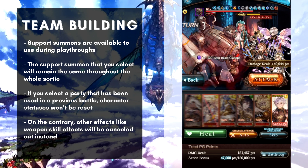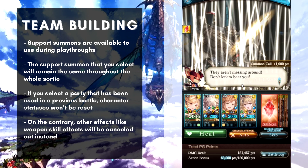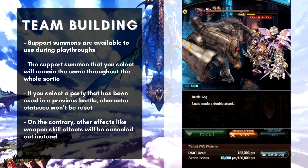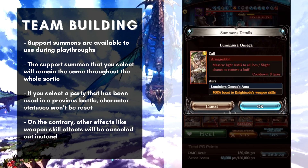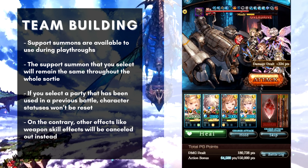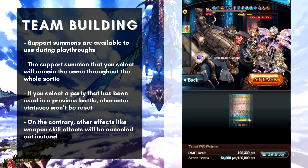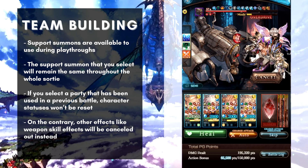Lastly regarding parties, I want to briefly cover party statuses, as they play a role in the event. If you select a party that was used in a previous battle, character statuses such as HP, buffs, debuffs, skill cooldowns and status effects will not be reset. On the other hand, summon aura effects, support skill effects, weapon skill effects that change based on turns passed, and field effects will be reset. This makes reusing a previous party optional — just make sure to weigh the advantages and disadvantages before deciding.